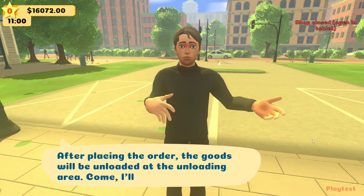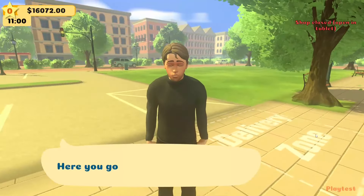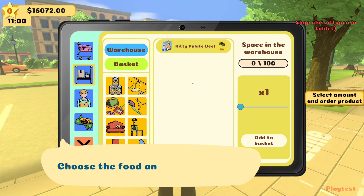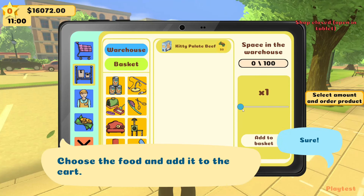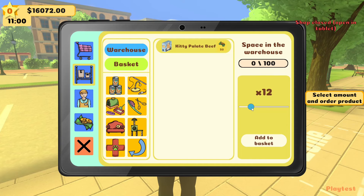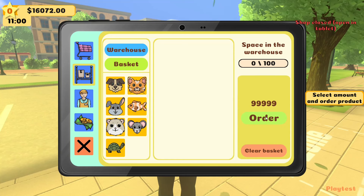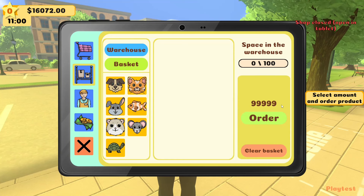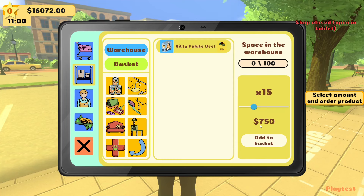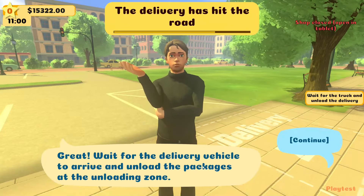The guide shows us the ordering system. Open the tablet and order food for the cat — choose the food and add it to the cart. I'm not sure how many to get given the warehouse space, so I'll go for about 15. It ends up showing 9999 somehow — not sure how that happened the first time.